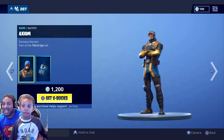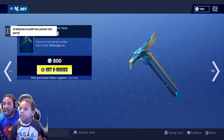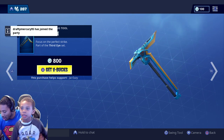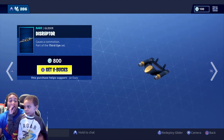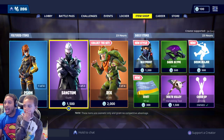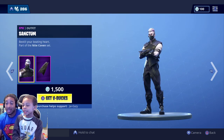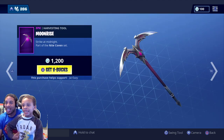What we got: Bubble Cyan with the Omission back bling. Up next, Axiom with the Commission back bling. We also have the Psionic Edge. Let's see what it's hitting for. We also got the Disruptor glider — yes!